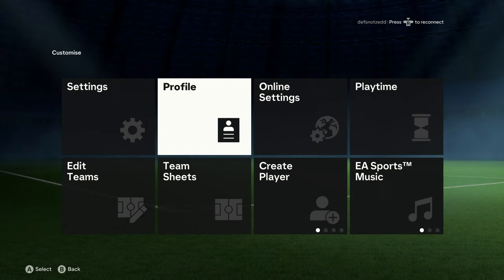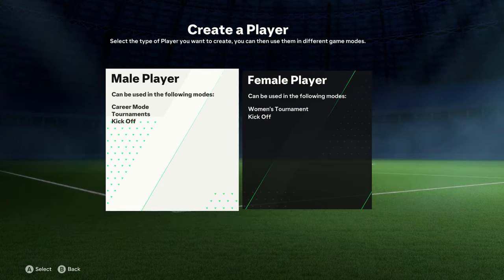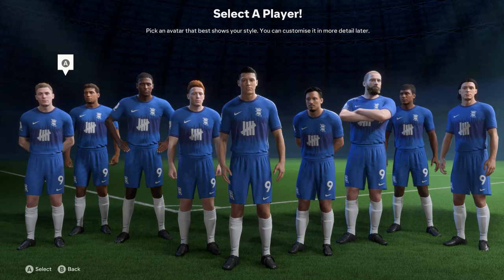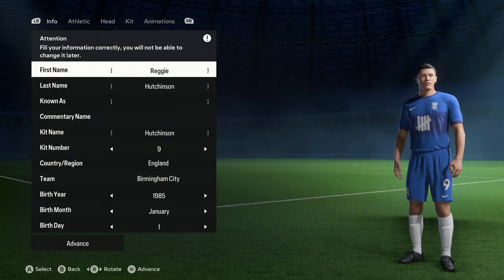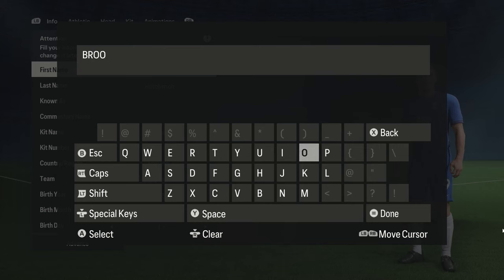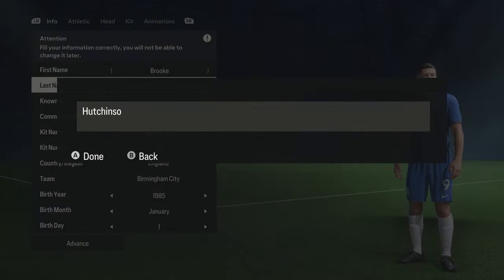You go to 'Create Player'. Your player is already created but it only exists inside of career mode, so you don't have access to the player outside of career mode. Pick any player slot here, then go into the game and put in the same name. I think it was 'Brooks Davis' - I've forgotten the exact first name, so I'm just going to put 'Brooks Davis'.